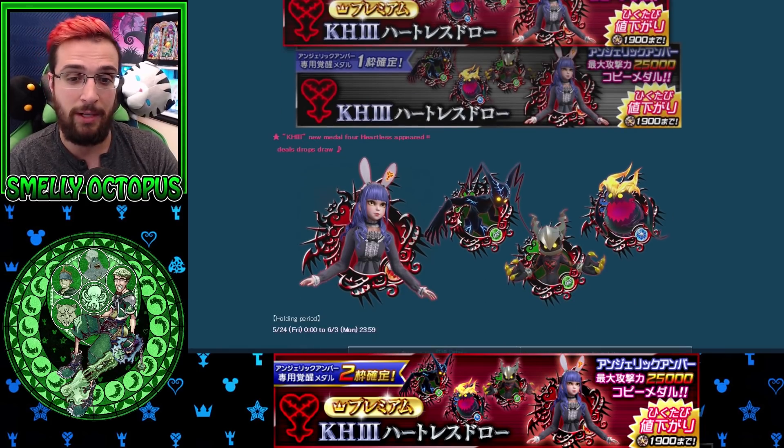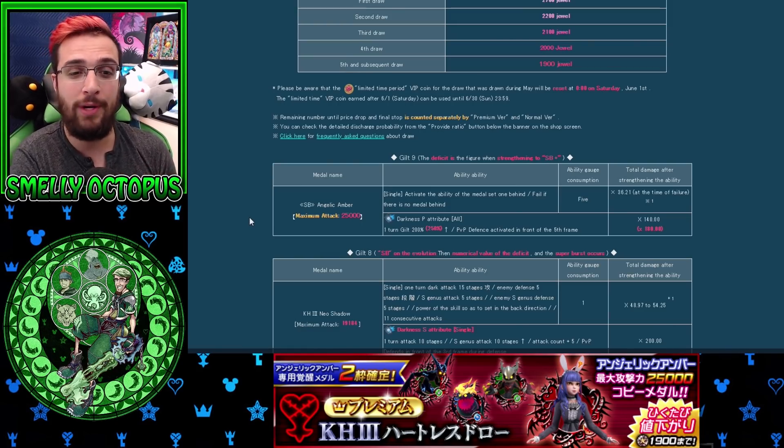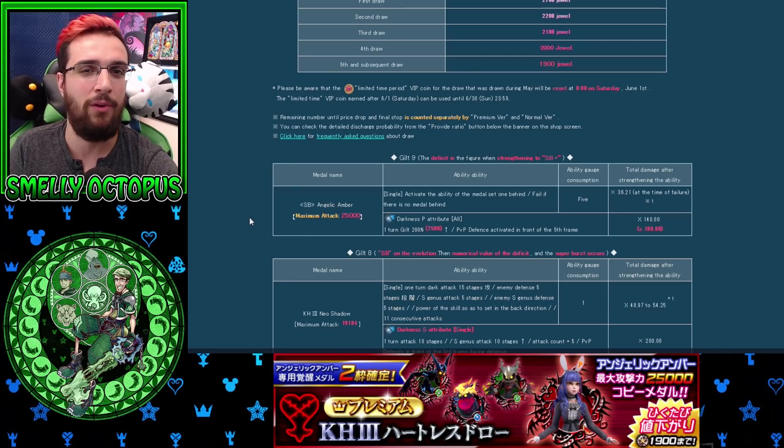Besides that, it's a solid banner because these three medals are actually pretty decent. The Copy Metal's name is Angelic Amber. It has a maximum strength of 25,000 with chips — so no traits on it and it is already at 25,000. That is huge. Lee does not have that much. They're coming up with more general strength, and 25,000 on a Copy Metal is incredible because Copy Metals keep their general strength when they copy another metal. 25,000 base strength without any traits makes this the best Copy Metal in the game.